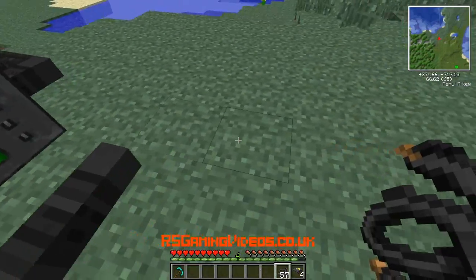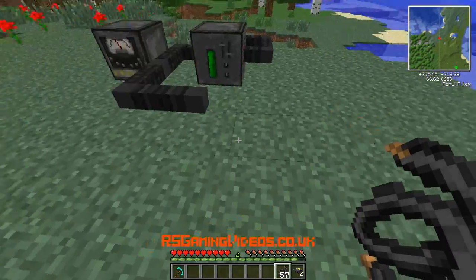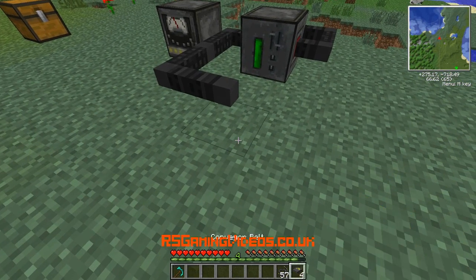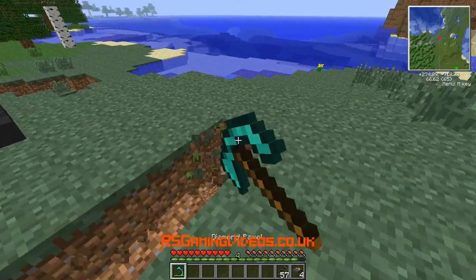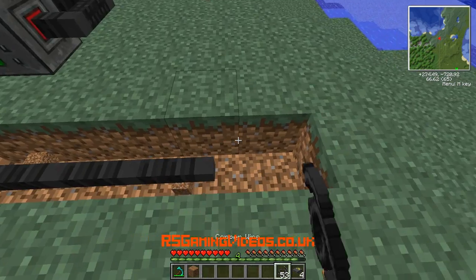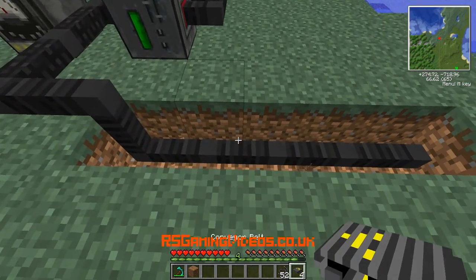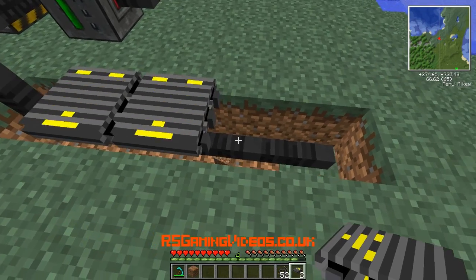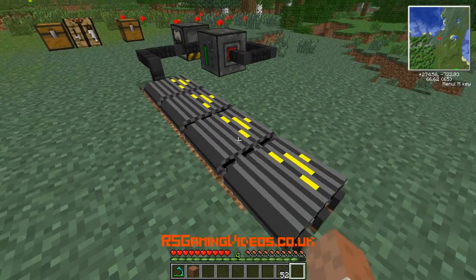Wire this along here. Now to power the conveyor belts, we want to power them from below. I'll get my paxel, mine a sort of trough, and put the cables below. I should just be able to put the conveyor belts in — they're actually the wrong way around, but you can see they're getting powered now.